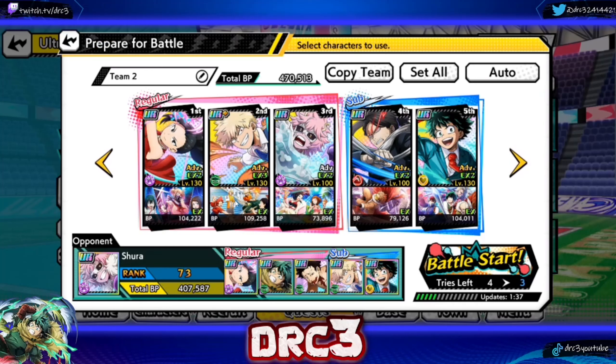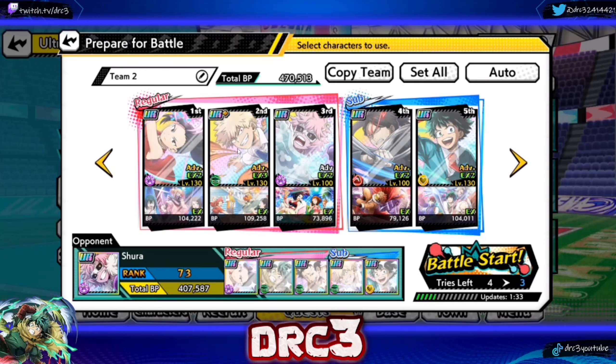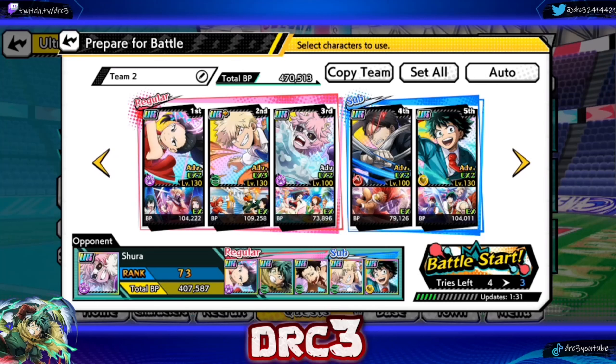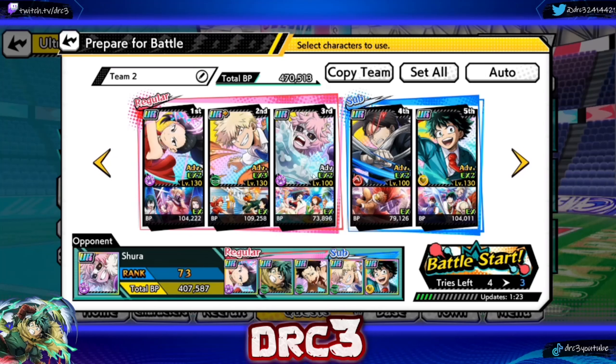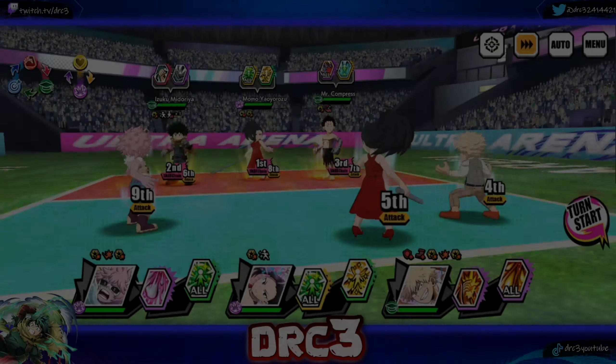Mina is a very decent character. This is the team we're going to run her on — we have action skill cooldown with both supporting characters, and Bakugo is going to be our main damage dealer. I'm not sure how this is going to go, but hopefully we can beat this team. We're going to start by going against the new FoE 100 Deku and just see: can Mina beat FoE 100 Deku?